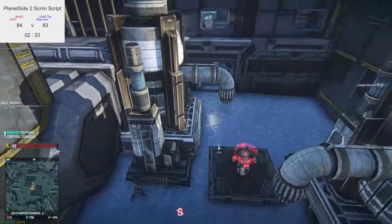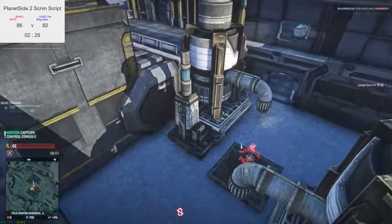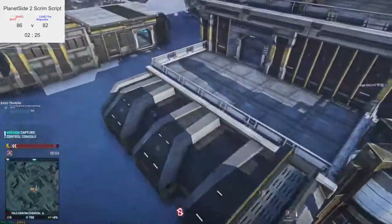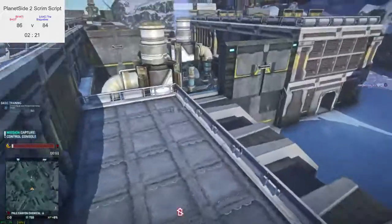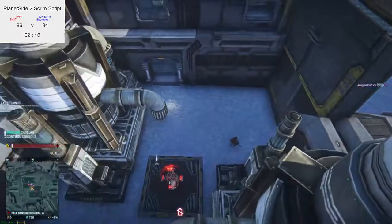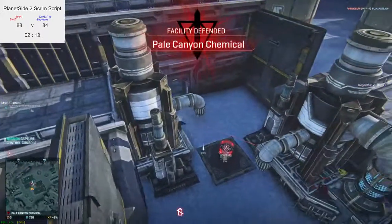TR are really grouped on point, getting into defensive positions. Two TR heavies going to flank around to the double building of Jokes. Inside now, looks like BHOT are the ones with the lead. There's only one second left on the point — if NC can cap that point, it'll be huge.